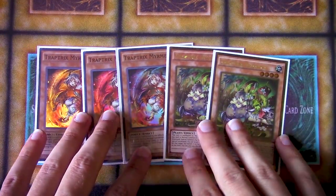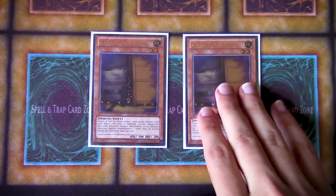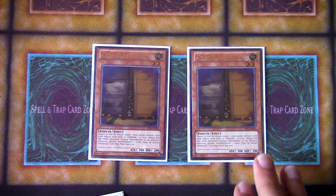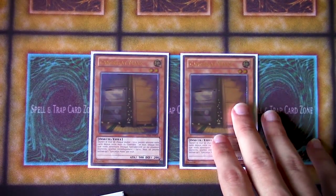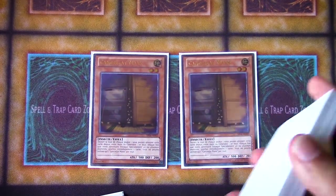Traptrix engine — maybe in the future I'll do a modernized Traptrix deck utilizing some of the newer options. The final monster in the main deck was double Maxx "C". This was at three at the time. Most people either mained or sided this to some capacity as a three-of. He actually sided the third one.